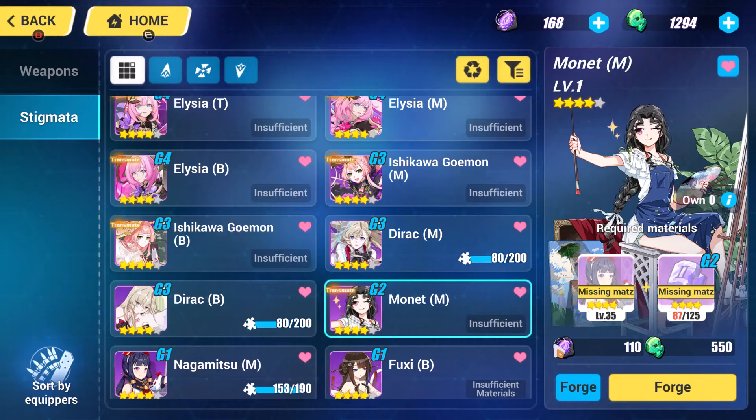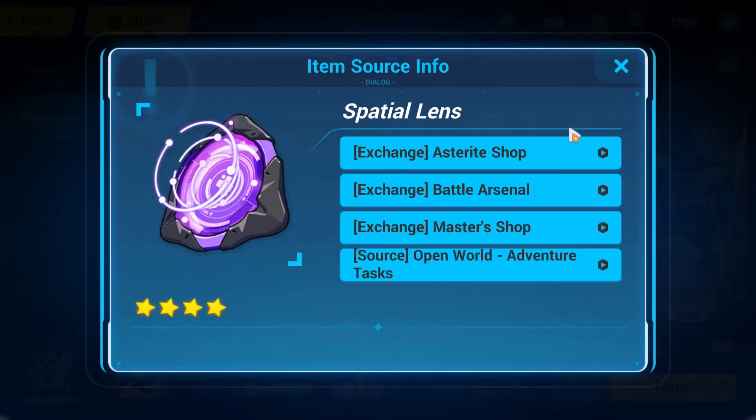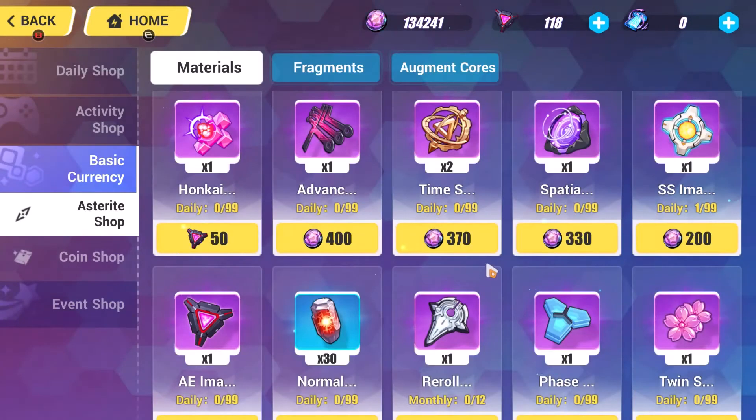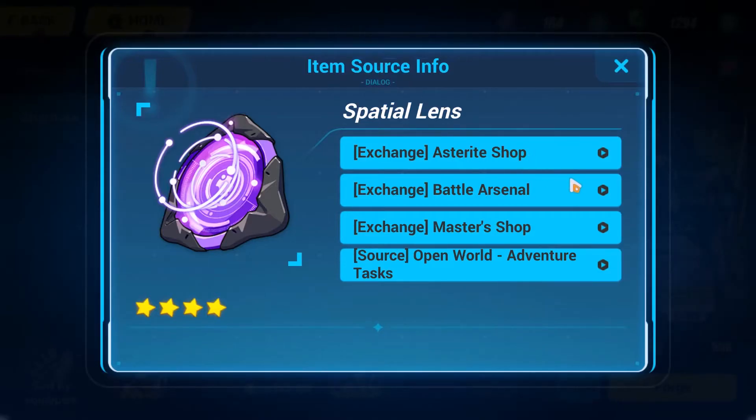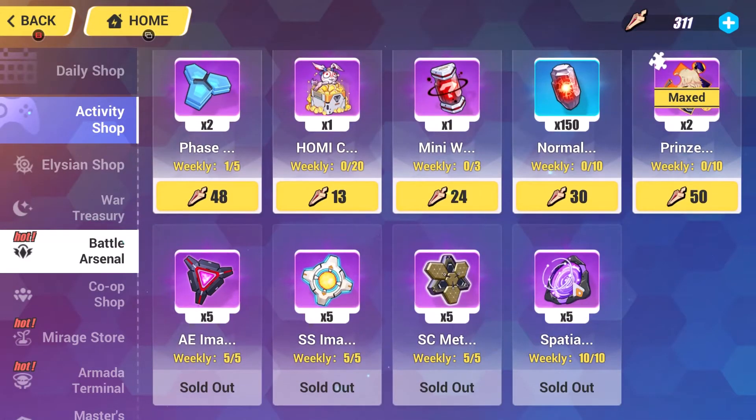Moving on to more fundamental items: the Spatial items, starting with the Spatial Lens. These are a little bit of a pain to get, but you can always buy them with Astray if you need to — they're a little pricey but that's probably the easiest way. You can also buy them in the Battle Arsenal, which is one of those things I recommend buying every single week, like both Imaginons, as they're cheap.